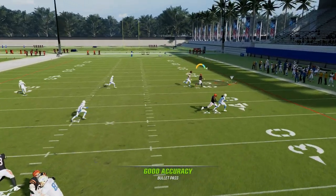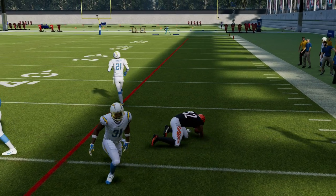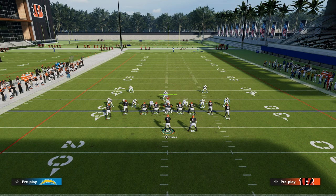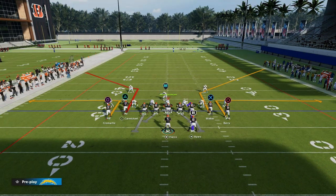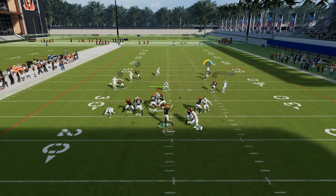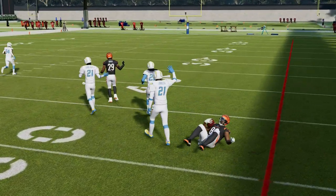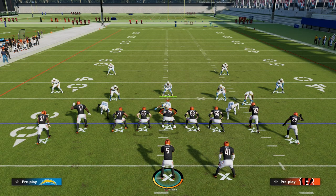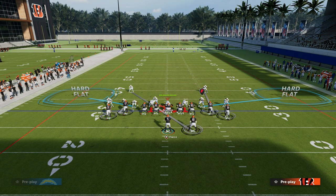This tight end corner route is going to pretty consistently be able to attack man coverage. A lot of people have started putting inside shade on their safeties, or shading outside — different techniques to try to defend these corner routes. But by and large, the corner route has been the most consistent man-beater pretty much all season long. What you can also do is right on the cut, you can high-point it and basically aggressive-catch it. This is how it mixes in not just route abilities, but also routes you can click on and user-catch that are pretty good against man coverage as well.